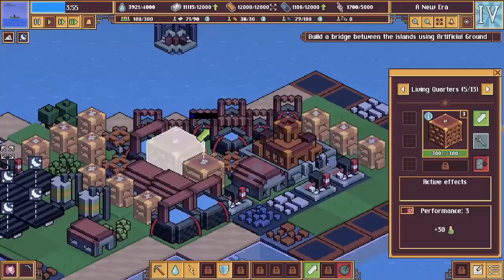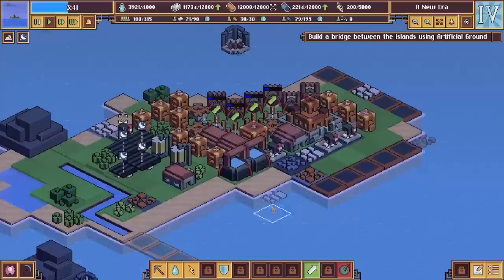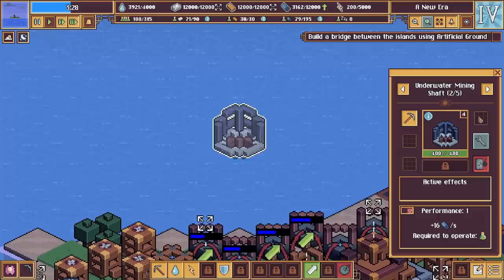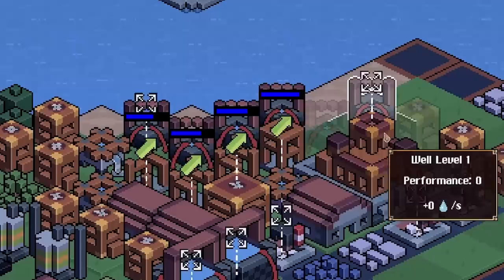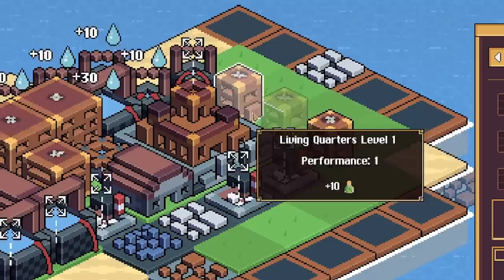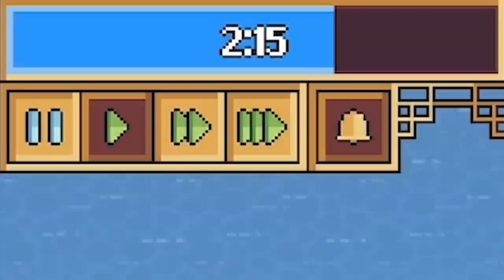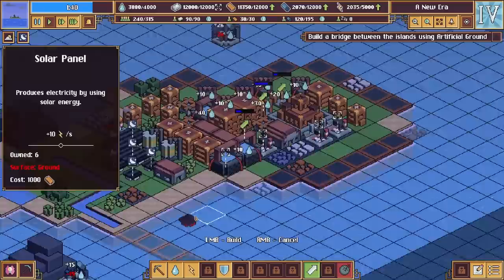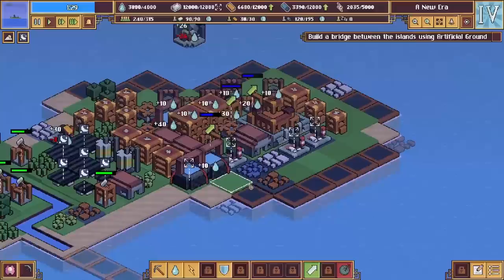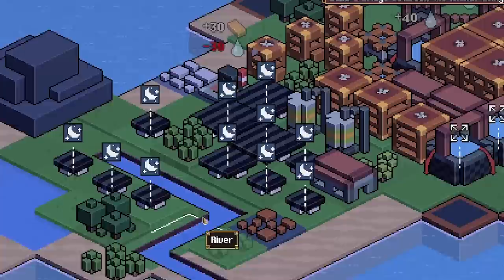I'll upgrade these living quarters as well — that means more miners. We'll upgrade the wells so we can feed the miners water. Check out the level four mining shaft — it's so big! I think that's max level now, currently making us 16 lead but once the living quarters are done it can do 60 if we have enough people. So we really need to upgrade our living quarters — that is the key. For every living quarter we upgrade we really need to upgrade our wells as well. It'll be worth building more solar panels down here since we've got space and loads of copper.